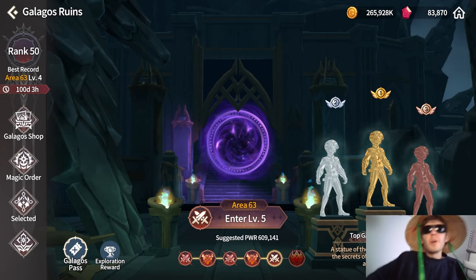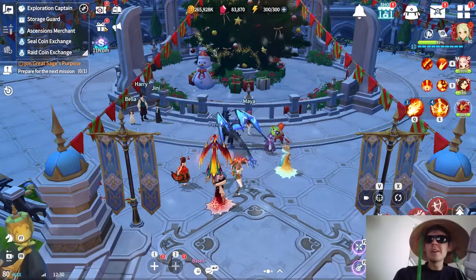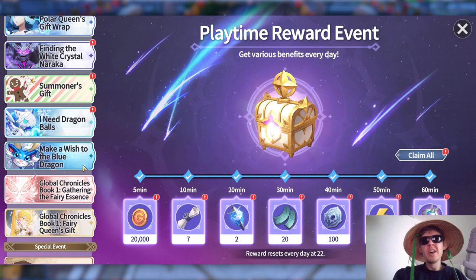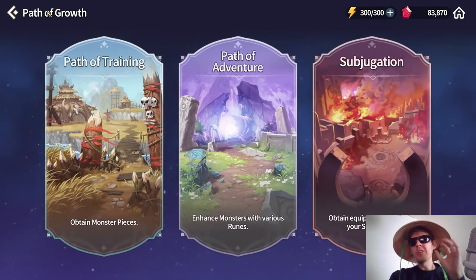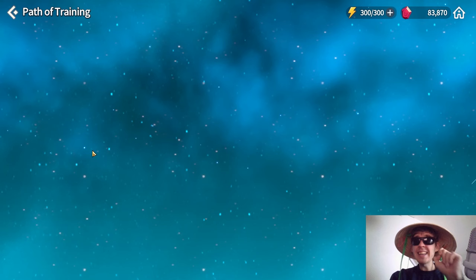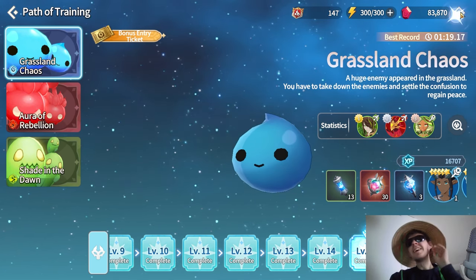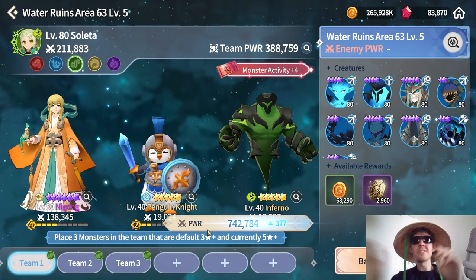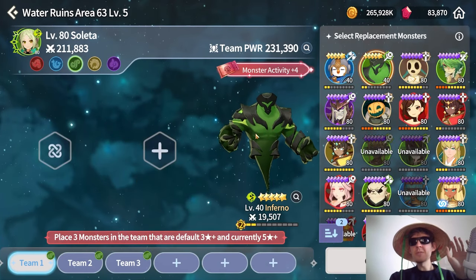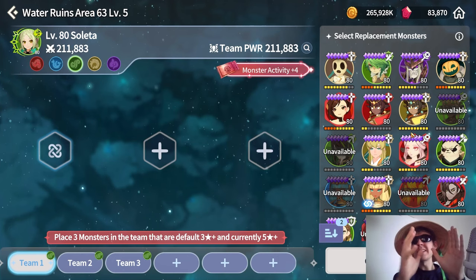The Galagos section will probably be the longest list of things you can prepare. First, there's currently a lucky bingo event on global and NA servers. For entries, go into Path of Growth — the two most efficient ones are Training and Adventure. I'd highly recommend using this bingo event and farming Path of Training, because in Galagos Ruins you'll need a lot of units evolved to five stars or higher, from natural three stars up to natural five stars.